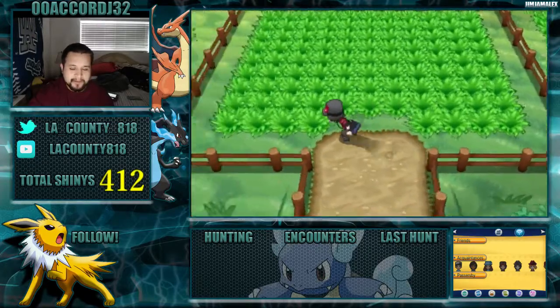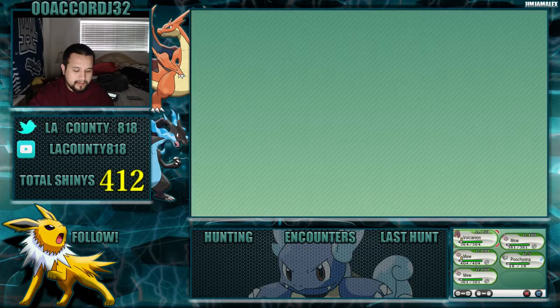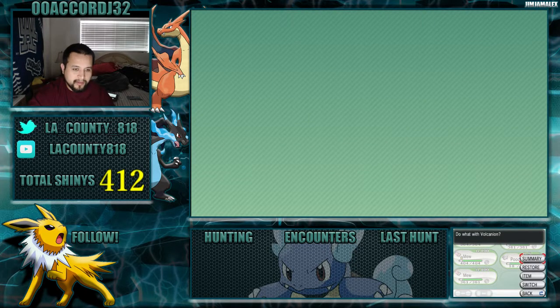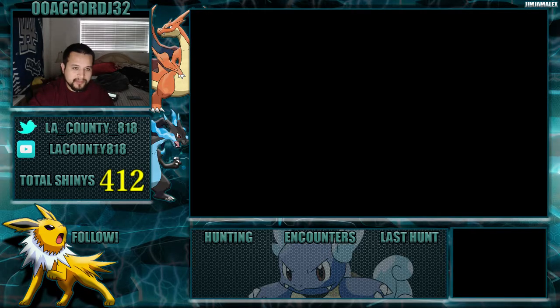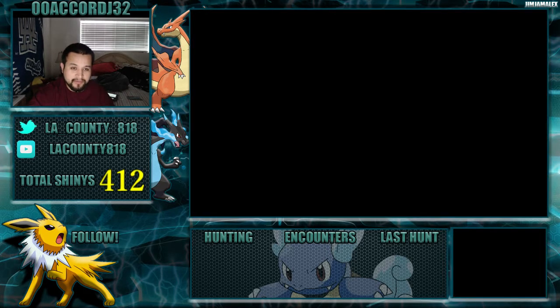I got it from a good friend of mine. Five random people are going to win this event, so drop a comment with your friend code — that's pretty much all you have to do. The moves are Steam Eruption, Overheat, Hydro Pump, and Mist; these moves already came with the Pokemon.